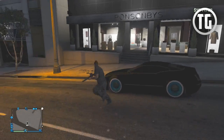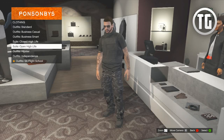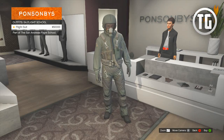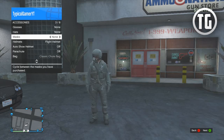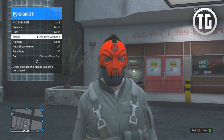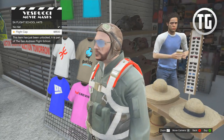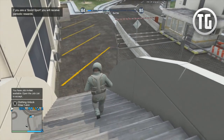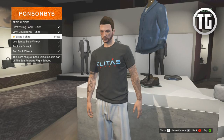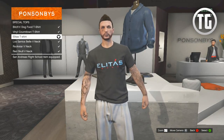In terms of clothing, there aren't too many new options but they are pretty unique. You can buy the flight suit by going to the front desk of any clothes store for $50,000. You can remove the helmet portion and swap it with different masks, glasses, and more while keeping the bottom portion of the outfit intact. Additionally, you can purchase the flight hat from any clothing store, which looks pretty cool. Finally, if you complete the flight school no matter what medals you get, you will receive an Elitas Travel t-shirt that is unlocked and can be purchased under the special t-shirts category at any store.